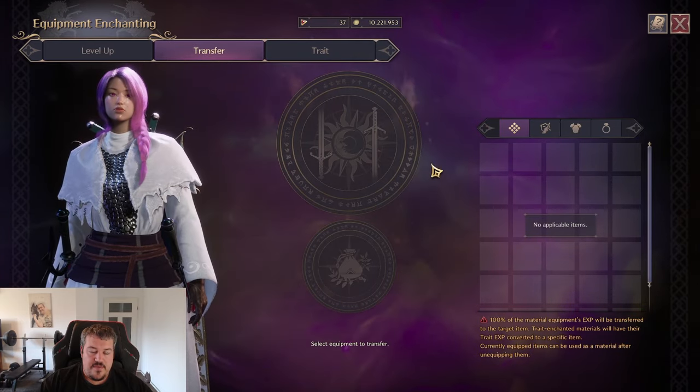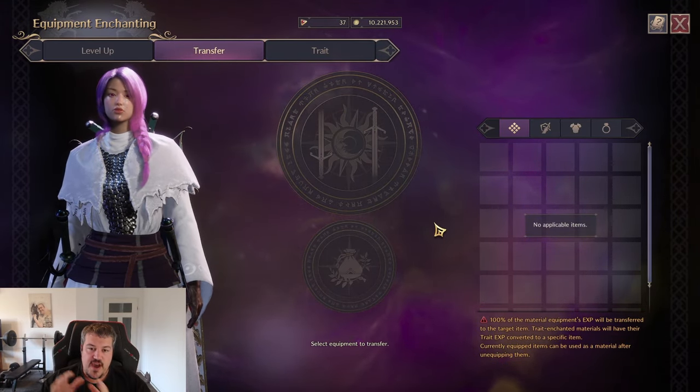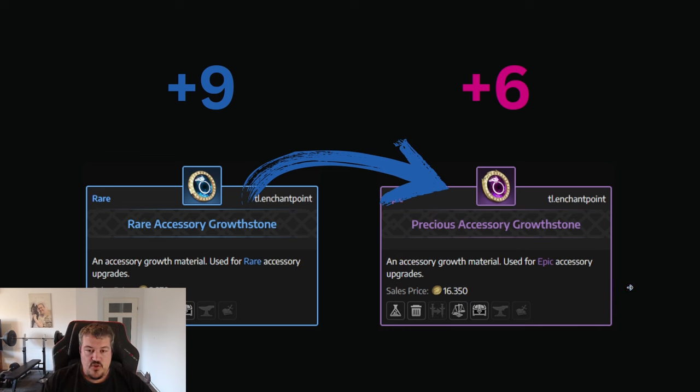In the transfer tab you have the option to transfer the experience from a lower rarity to a higher rarity item, but you can only do that once per item. So the process is: upgrade your green item to plus six, transfer it into a blue item — that blue item will start fresh — upgrade that to plus nine, then transfer it into an epic, and that one would go to plus six. Be cautious though, we'll look at a tip later on how to do that more efficiently.